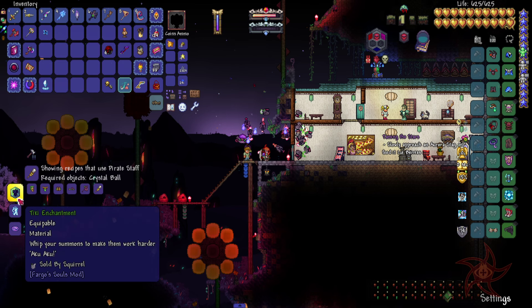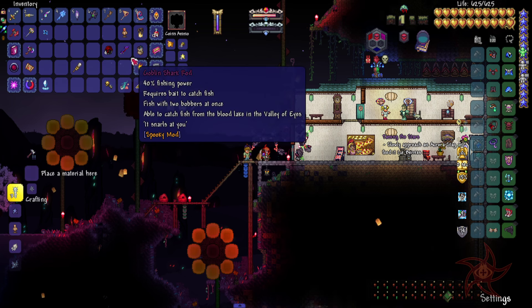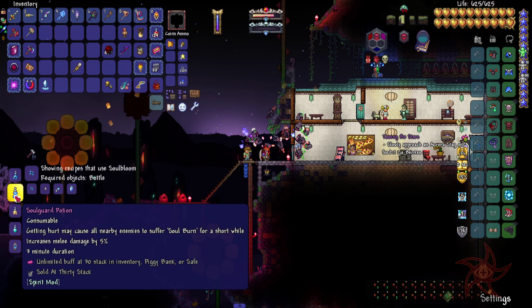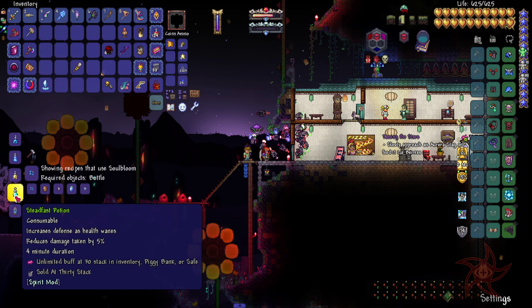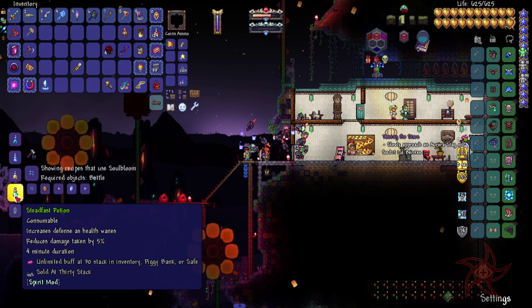Part of the Chonduras Soul and the Tiki Enchantment, for some reason. And Soul Blooms are for different potions — depends as health wanes. 5% damage reduction. Soul Burn.